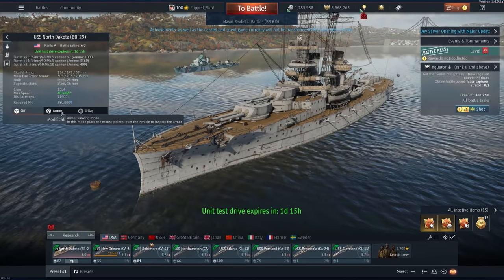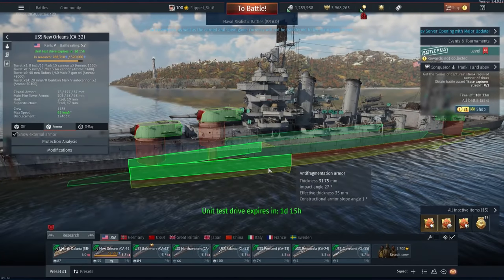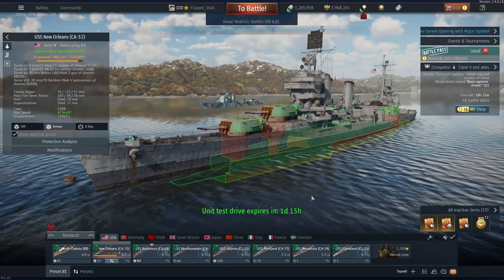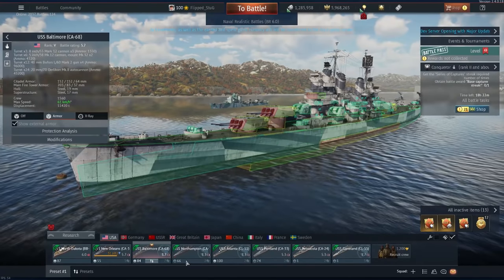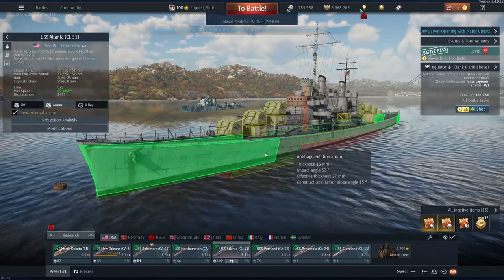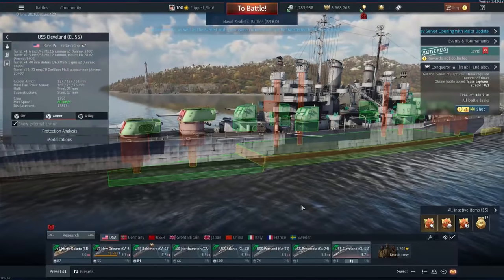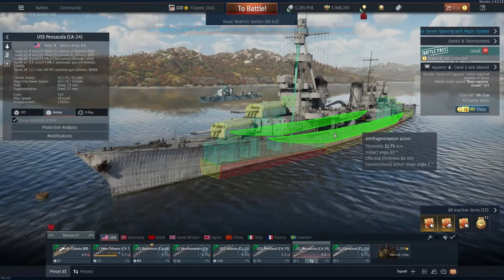The more interesting change for America is to the armor of many ships. Lots of them got more anti-frag plating, and anti-frag does seem to have also been nerfed in the dev server — rather than completely stopping HE shells, it reduces their damage a bit, which is how it should function. The ships that got this are New Orleans, Baltimore with a full hull, Northampton, Atlanta with a full hull, Portland, and Pensacola. Cleveland did not actually receive it despite being quite similar to Brooklyn. However, this should be a quite sizable buff to some of the weaker ships in the American tree, like the 5.3 heavy cruisers.